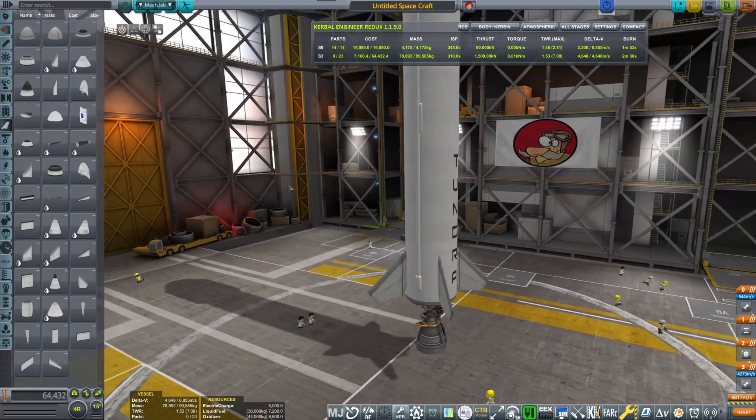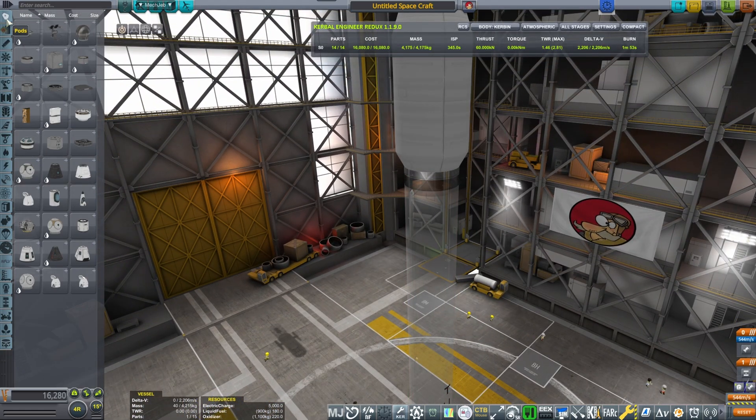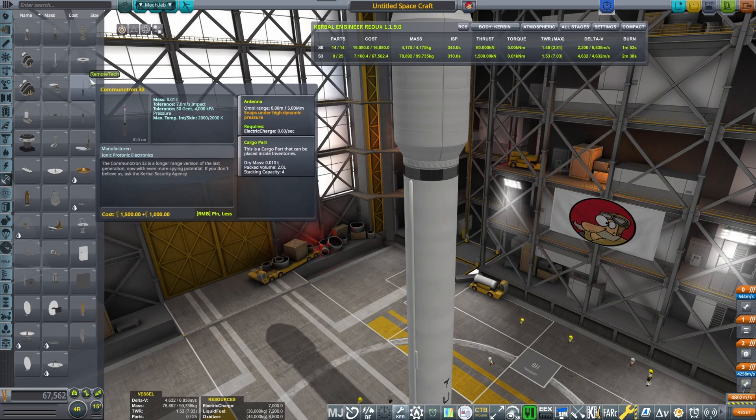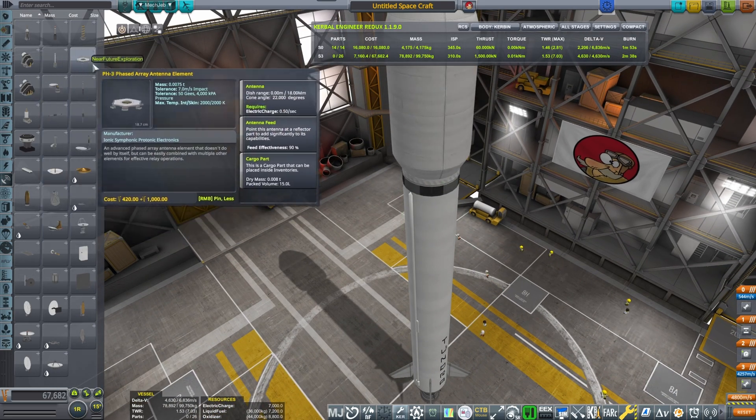All stages correct? I also want to make sure I have another probe core here, because I want to de-orbit this booster as well — might as well. Adding a Remote Tech antenna just to make sure it can go places.